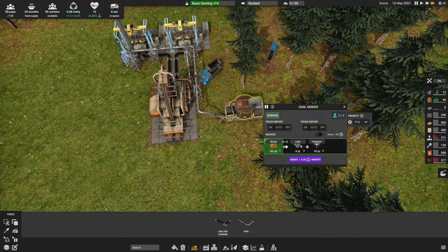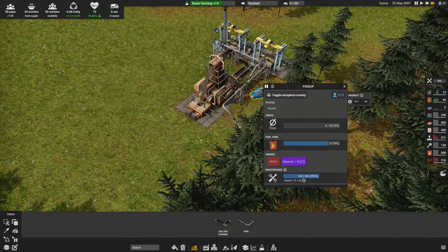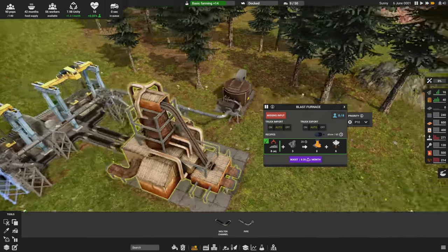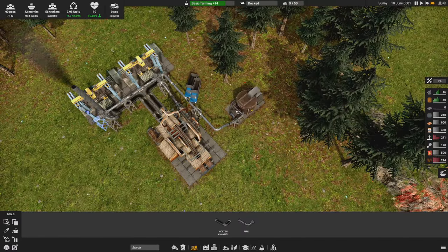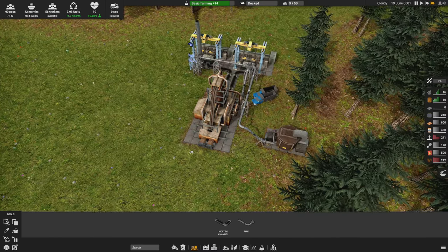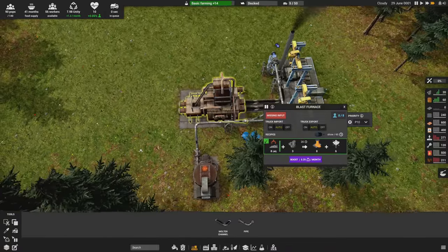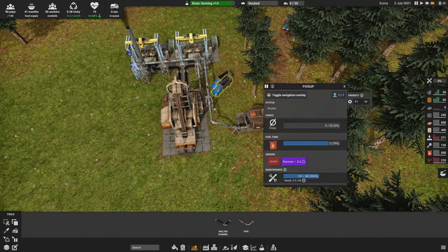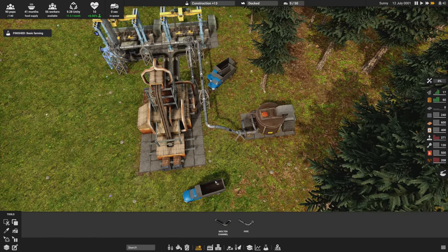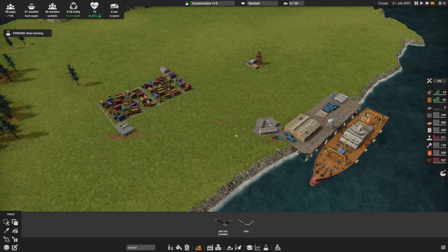Coal is building up but they're not delivering it to the blast furnace, which is strange. What are these trucks doing - just sitting here? If they can put wood in it, they should be able to take coal out. It's bizarre. Farming research is done, so let's check the map for farm placement.